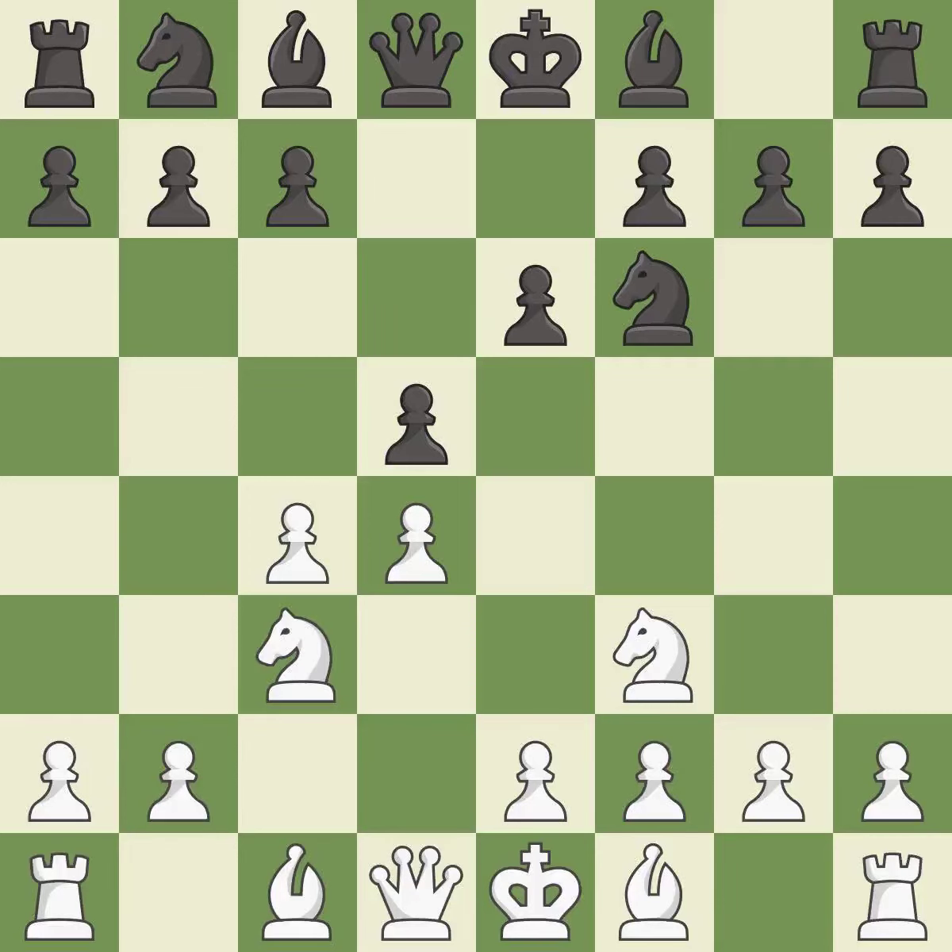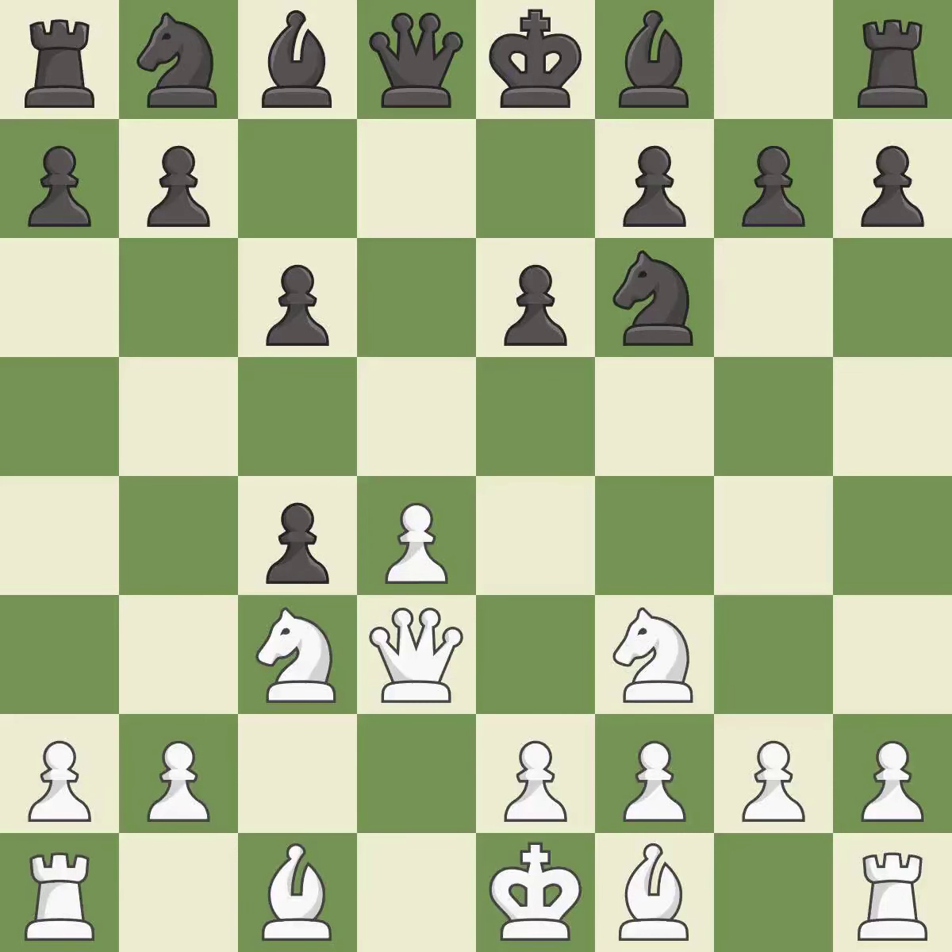This activates a knight by developing it off of its starting square. C6 supports the d5 pawn. After all captures, this is an equal trade — takes back.